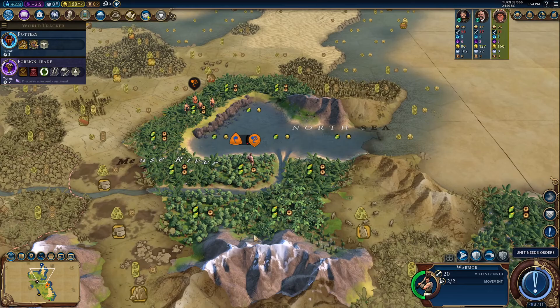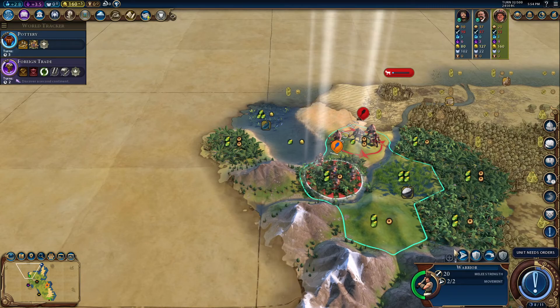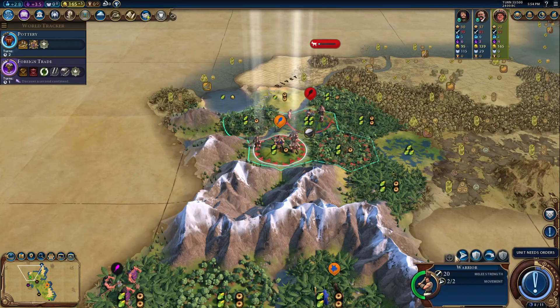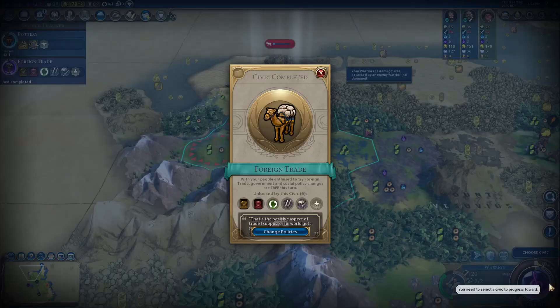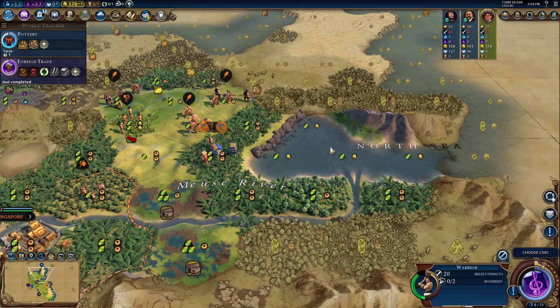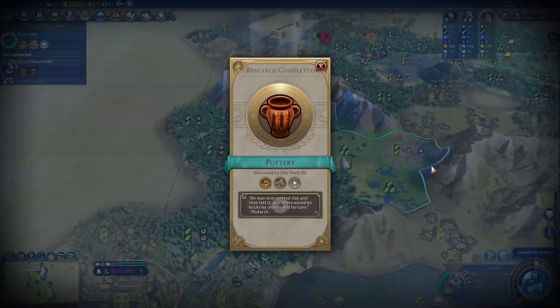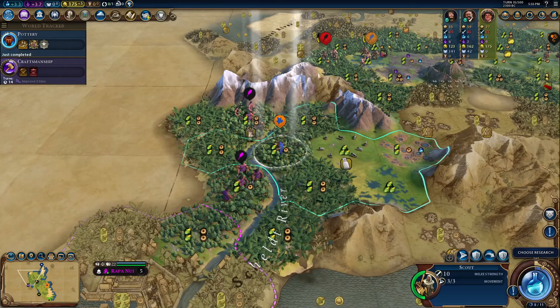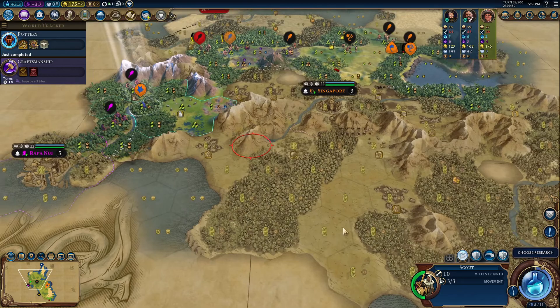I think we were still going to continue on with our plan to settle up here. Since America just founded a city I think they will be detoured from settling anything else. Let's continue exploring west — we found quite a few city states. Let's go ahead and get Archery for defense. Hopefully this city state unit moves off — okay, he did, thank God. There's also a barbarian clan here that's going to kind of block America. We could even attack them though we need 260 gold for that, so let's settle that next turn.